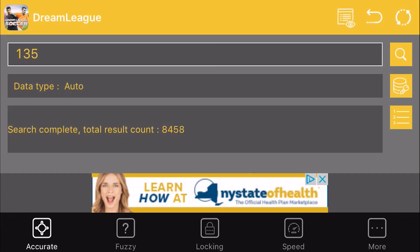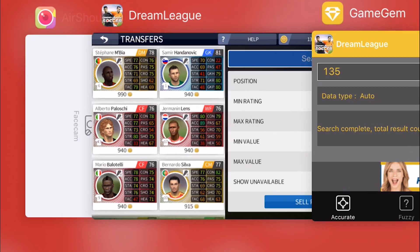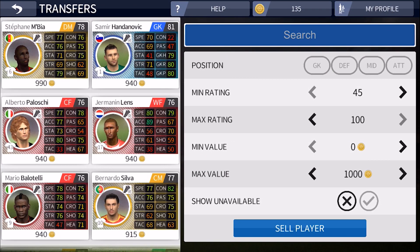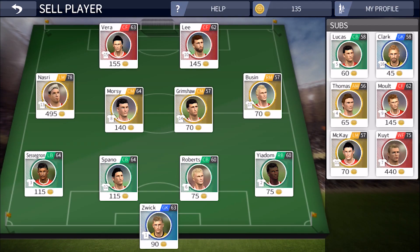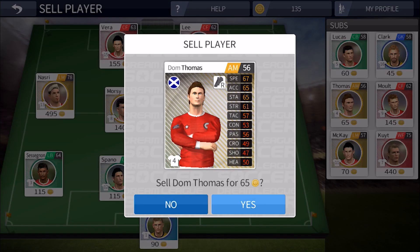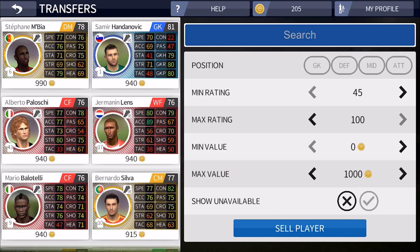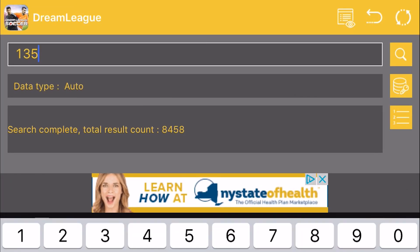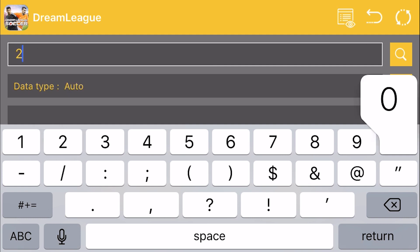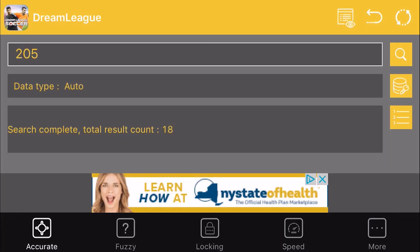Once that's done you will see the total result count. Don't worry about the number, just go back to it. For this one I will sell a player — let's sell Thomas. Now I have 205.